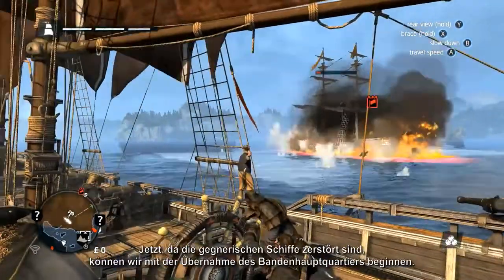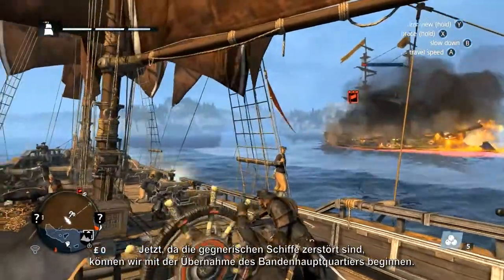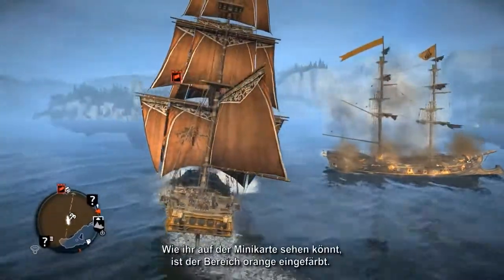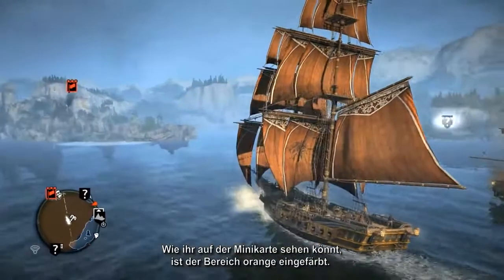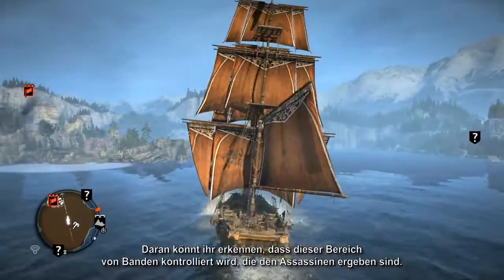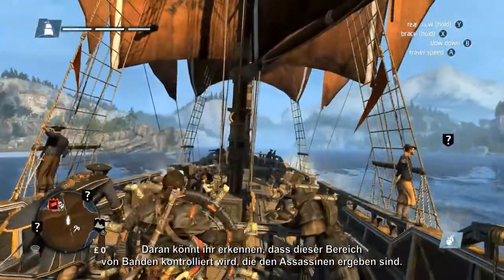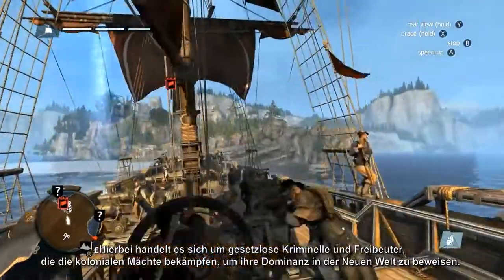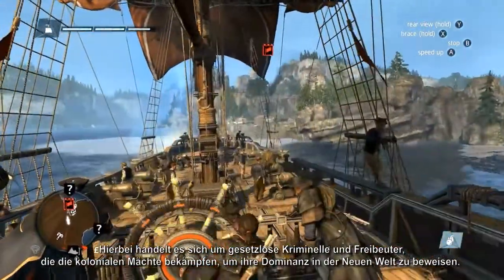With the enemy ships destroyed, we can now proceed with taking over the gang headquarters. As you can see from the minimap, the area is shaded in orange, indicating that the headquarters and the area surrounding it are controlled by gangs loyal to the assassins — a collection of lawless criminals and privateers who fight the colonial powers for dominance in the New World.